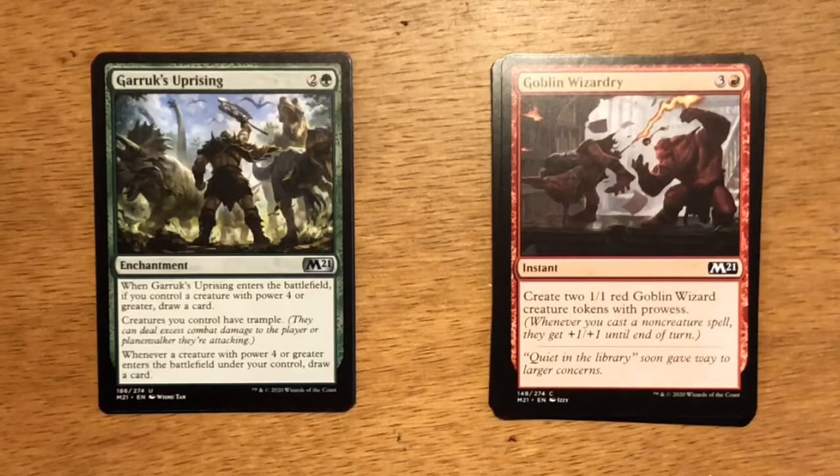Next up is Garruk's Uprising — three mana, two and a green. Enchantment. When Garruk's Uprising enters the battlefield, if you control a creature with power four or greater, draw a card. Creatures you control have Trample. Whenever a creature with power four or greater enters the battlefield under your control, draw a card. In my opinion, one of the best uncommons in Core Set 2021. Green is going to have a lot of big creatures, so if you play this right, you draw a card when it enters, and then every big creature you play thereafter draws another card. An enchantment giving all your creatures Trample is going to give you a huge advantage.